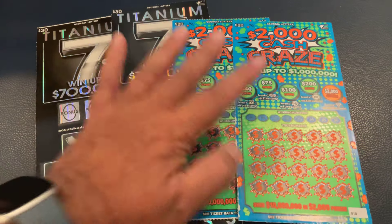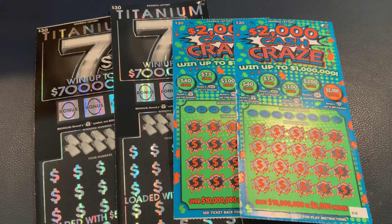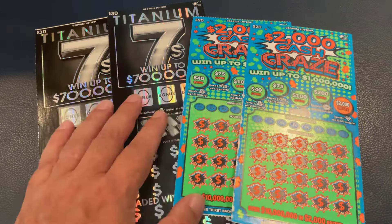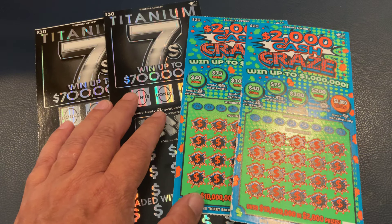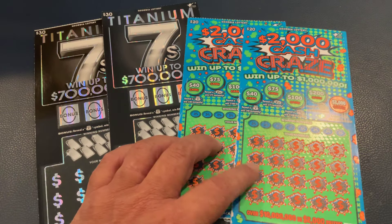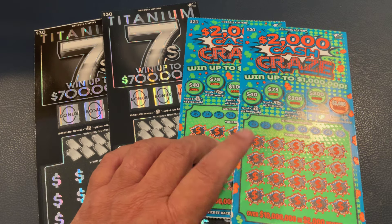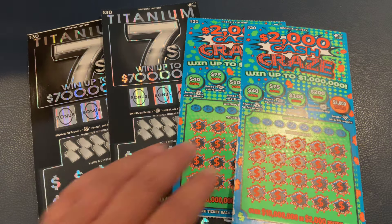Welcome to Mookie Scratchers. Today we have a $100 session. We've got back-to-back $2,000 Cash Craze and back-to-back Titanium 7s. Last week I hit a huge win on the $2,000 Cash Craze — go check that out. Let's see if we can do that again.